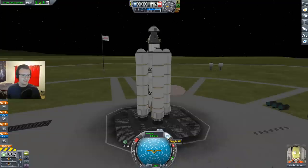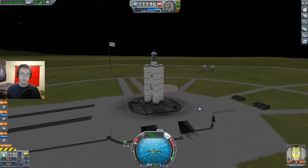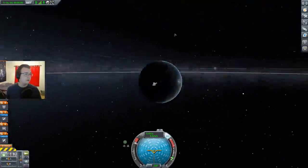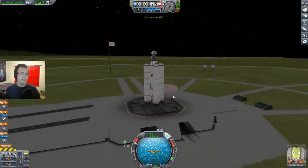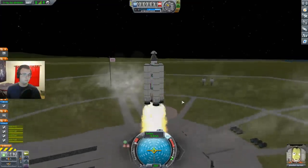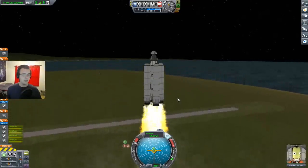Wish me luck. SAS on. Throttle up. When I go into map view — can I actually do this now? There is the moon, so I've gotta aim for that. This flying is gonna be really weird. If I don't get this I'll do the tutorial off stream, because the flying is gonna be different than trying to go into orbit. Oh, so I should get into orbit first. I see. All right, let go. We're pretty slow, but I'm hoping that we're efficient.